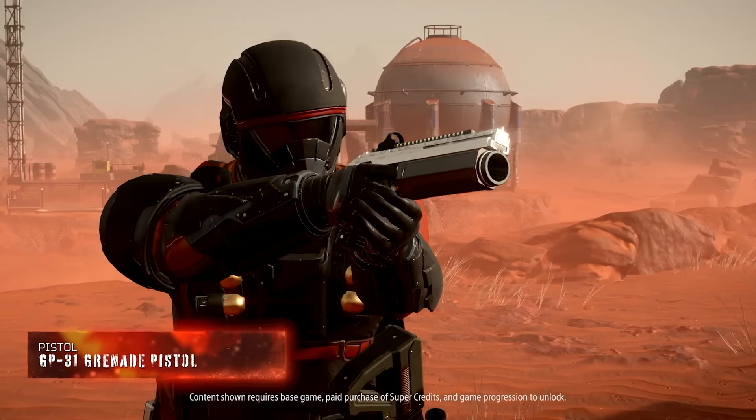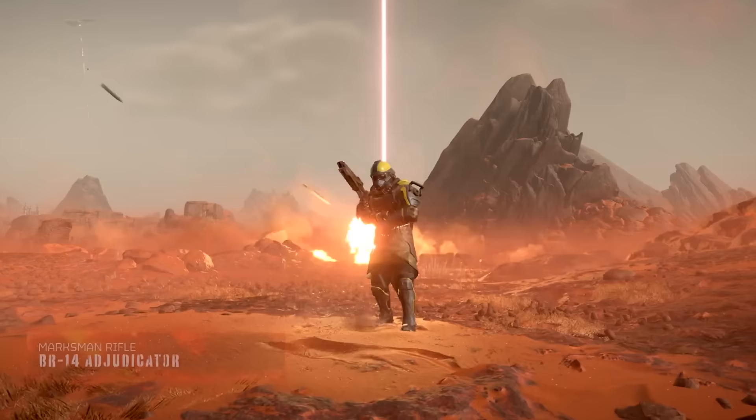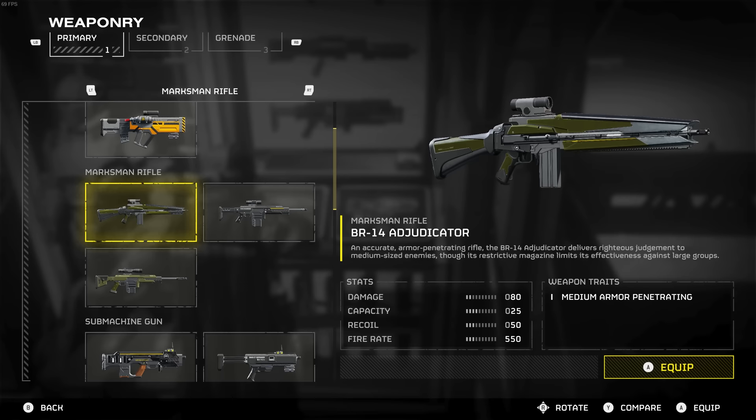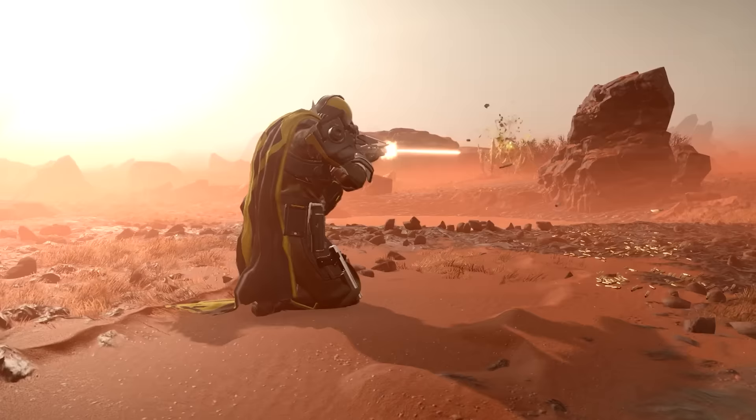For today's video, I'm going to give a small little breakdown and give you my thoughts, opinions, and first impressions of each of these weapons. This includes the B-14 Adjudicator, the R-36 Eruptor, the G-31 Grenade Pistol, the CB-9 Exploding Crossbow, and the G-123 Thermite Grenade. So without further ado, let's jump right into it.